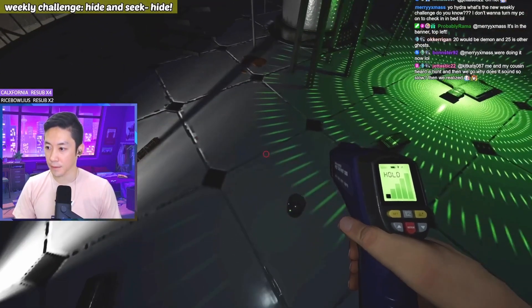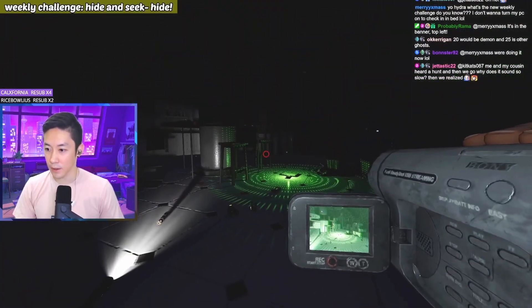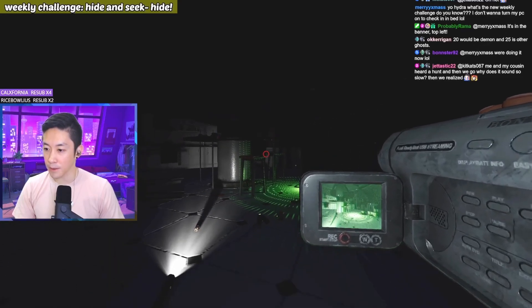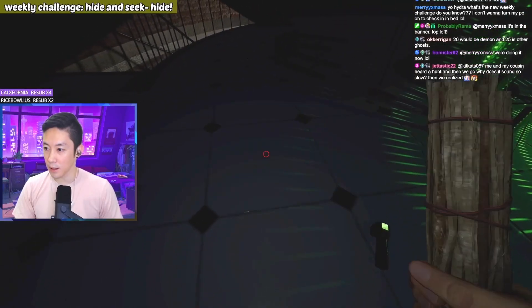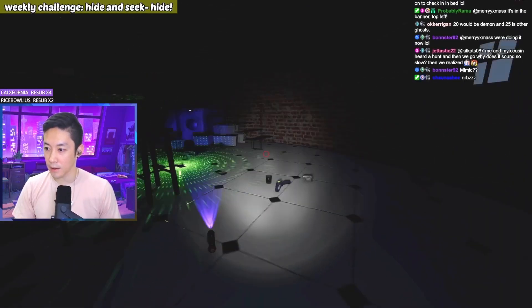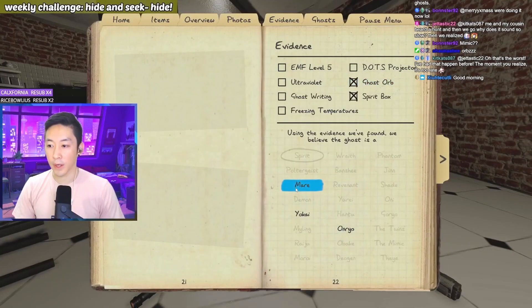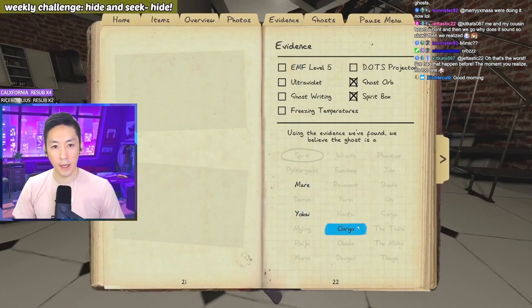Check for freezing — 6.3, that is so slow. We have Mare, Yo-Kai, Onryo as possibilities, so it's not going to be Goryo at least, which means we'll see DOTS if it happens. The number twos have one already, right? It could be a Mimic — depends on freezing though. 2.9 — we need 0.9. 0.9 counts as freezing on tier 2 and tier 3. Squeaky sounds — we turned off both lights. Maybe there's a chance we get EMF5 around here.